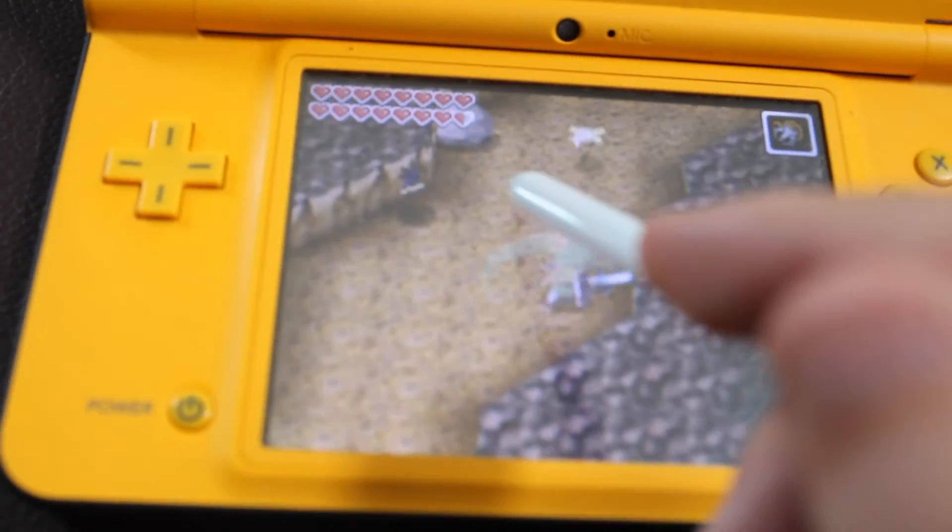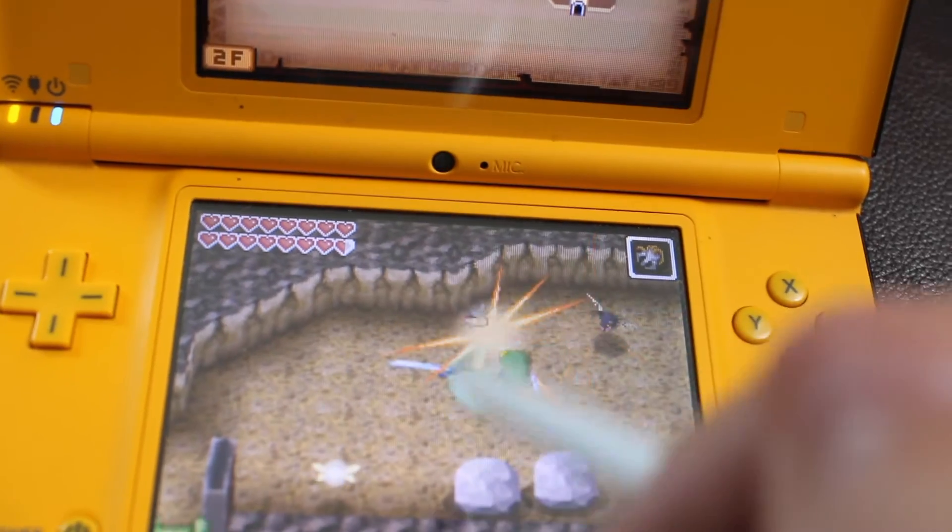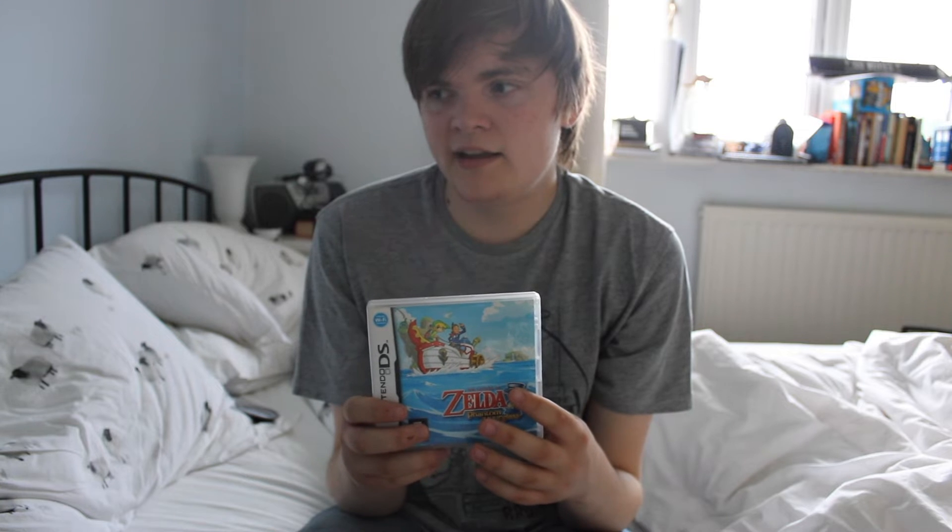The combat is pretty simple. You've got a slash attack, a spin attack, and a jump attack. Because this game uses a stylus, if you draw a circle Link can do a spin attack; slashing from left to right would be a slash attack; and if you point at an enemy he'll just run up to it and do a jump attack.